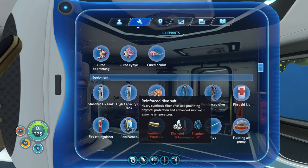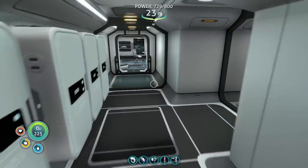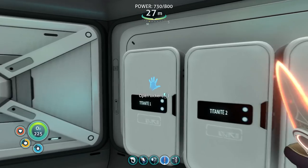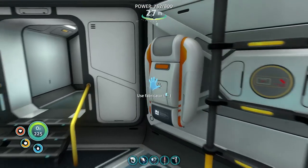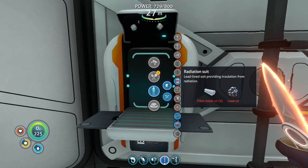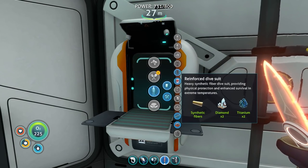Synthetic fibers requires two fiber mesh, two benzene — no, one. Diamonds, titanium — I can do this. Benzene, high grade craft — benzene, I only need one of those. So: synthetic fibers, personal equipment, two diamonds... I thought I picked up two, I didn't. Equipment: reinforced dive suit — heavy synthetic fiber dive suit, providing physical protection and enhanced survival in extreme temperatures.